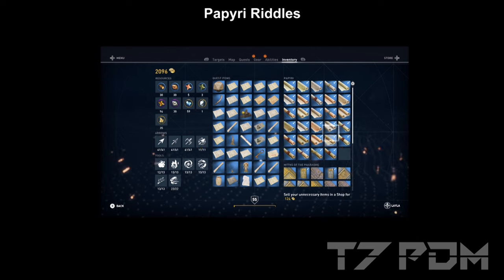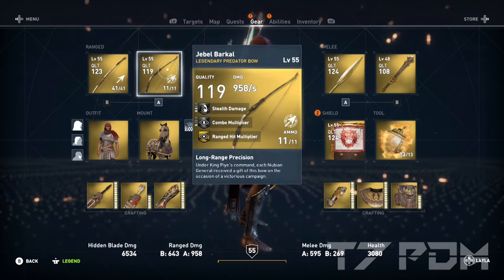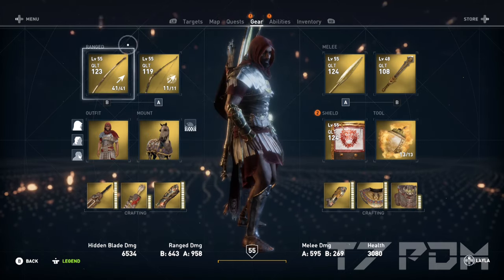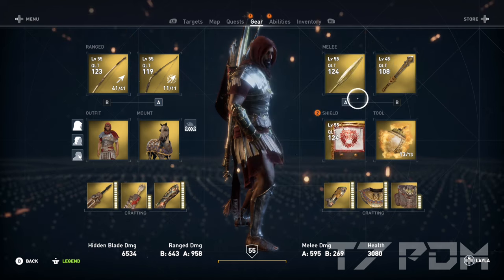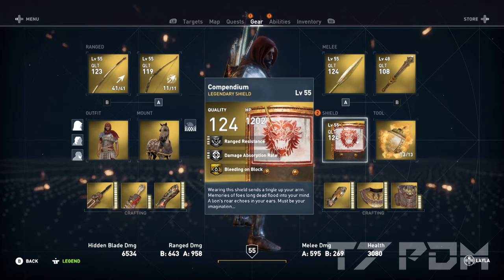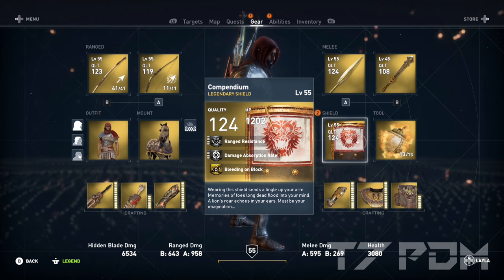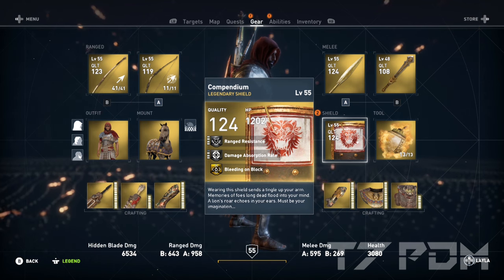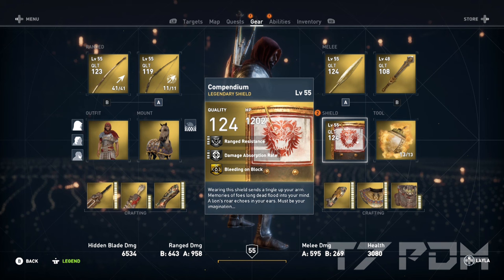You even have a similar concept for ostraca which you can solve in Assassin's Creed Origins. The main differences are that your character is only influenced by the weapons and the perks on the weapons you actually use. You can use two bows, two melee weapons, and one shield, and only the perks on your selected weapons, selected bow, selected melee weapon, and selected shield will be applied to your character.